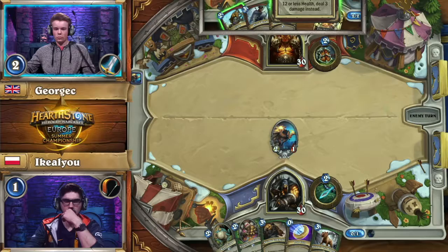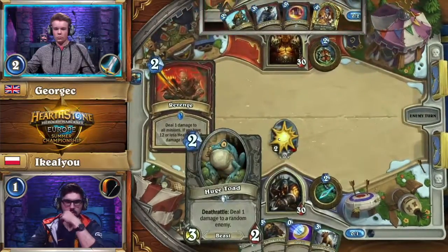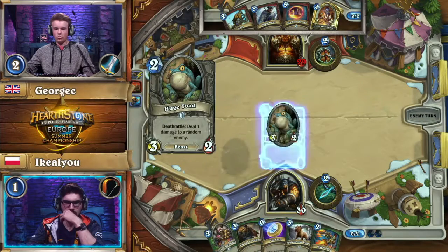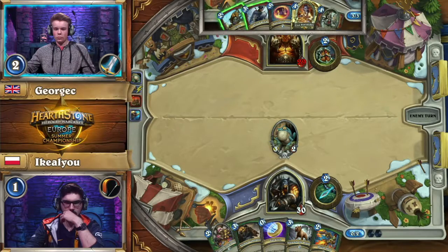There's a fighting chance here, but George C is definitely going to have a hard time against this Hunter. High mana cards, also the Call of the Wilds — those are really difficult cards to deal with as a Warrior player. I would even go so far as to say that the Hunter matchup is the worst one for the Warrior, or at least one of the worst ones.